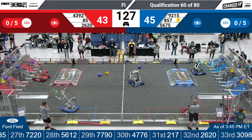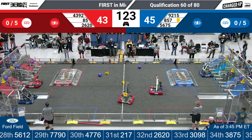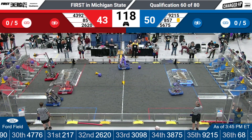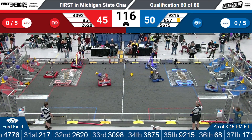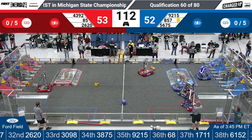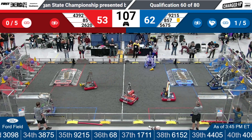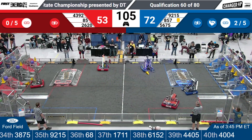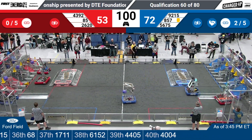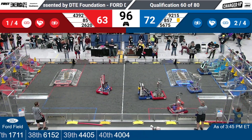Blue Alliance with a slight advantage coming out of Autonomous as the Titans are trying to score first on the red side. They drop in that cone for one point. As their partners, the Deceivers and Bob, come on in. They got a five-point cone and a three-point cone on that red grid. Meanwhile, the Wirecats score a five-point cube as Superior RoboWorks completes a link with that five-point cone. Blue Alliance has two links. Red Alliance just got their first one, courtesy of Bob.